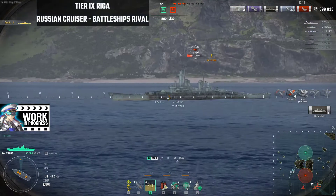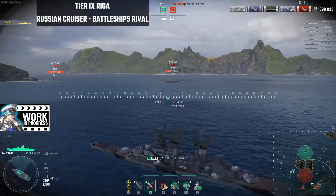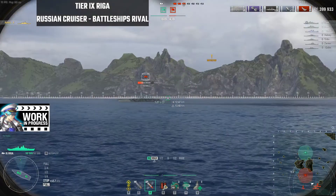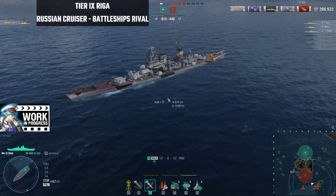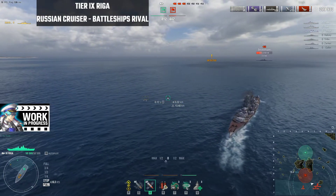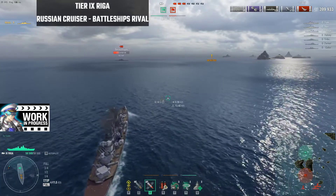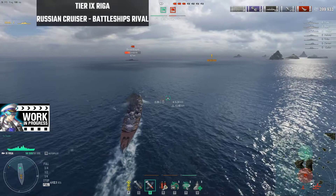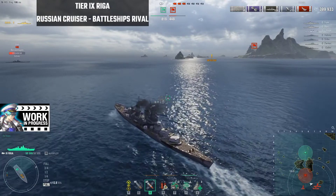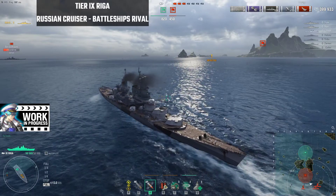Most cruisers in the Russian line are built to tank hits on the front of the ship. Notice a couple of things about the Riga while I'm reversing: the Riga has an interesting gun arrangement — the body is pretty arched. You can actually use this to your advantage. The body of the ship is sloped, which you can use to your benefit.